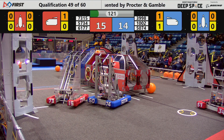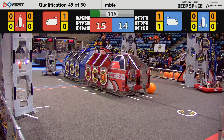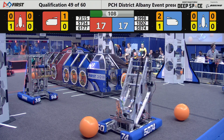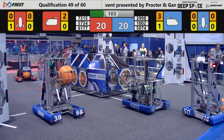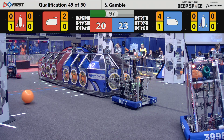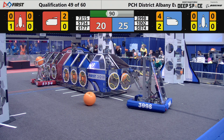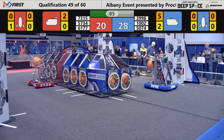It looks like the Giganites are trying to put a cargo part in the ship, and it looks like they were successful. Meanwhile, the Redneck Robotics are also placing cargo in the ship. The Circuit Runners are trying to place a hatch onto the cargo ship, and it looks like they're successful, followed by Redneck Robotics who have also placed a cargo pod in the ship.